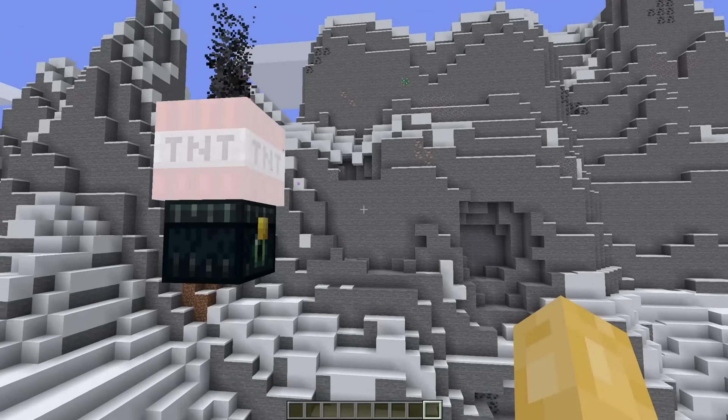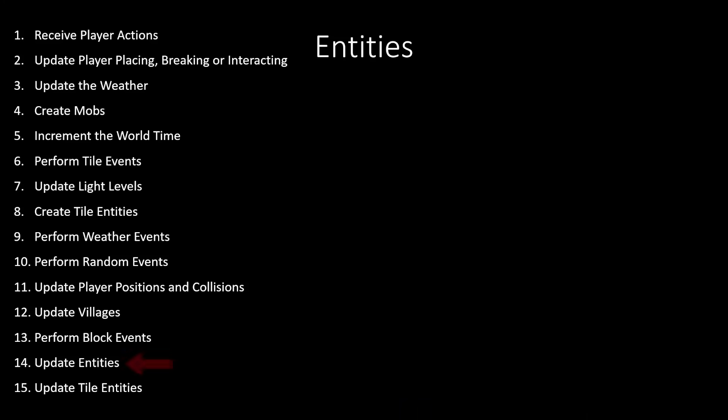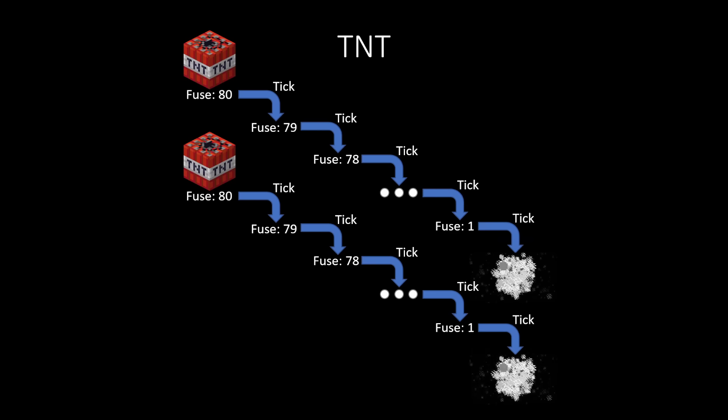It is an understanding of these quantum-level mechanics that separates your average gadget man from a true technical Minecraft player. So how can we now apply this understanding to blast holes through mountains? Well, TNT is an entity, and entities are processed here. When a TNT entity appears, it starts with a fuse of 80 ticks. Each tick it will decrease its fuse time until eventually we get an explosion. But what happens if two TNT entities are created in the same tick with the same fuse? Which TNT explodes first? Well, obviously it's going to be the first TNT to appear. The game simply has a big list of entities, and whichever entity is the oldest is processed first. So each tick both TNT burn down their fuse times, but when it comes to the final explosion, the TNT that was created first explodes first.